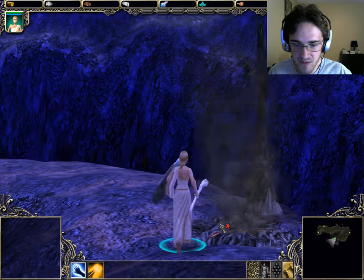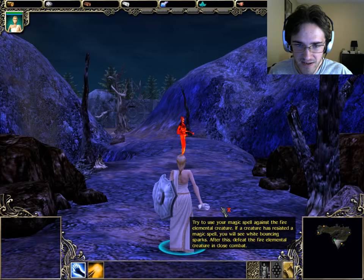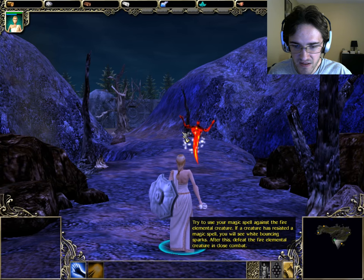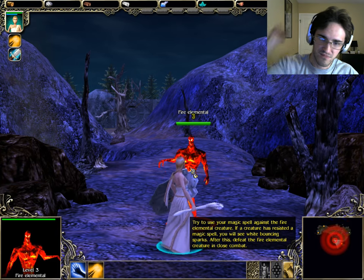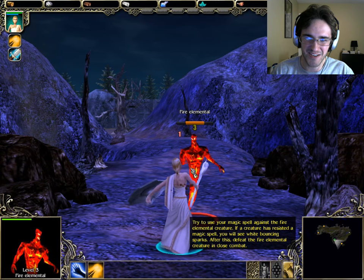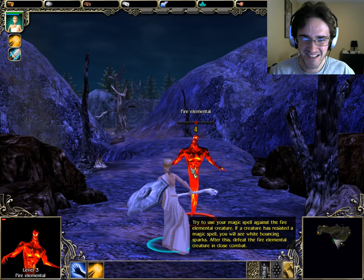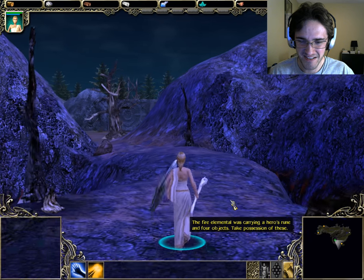Behind the next gate, a fire elemental creature awaits. This creature is completely resistant to your fire magic. Try to use your magic spell against the fire elemental creature — if the creature has resisted a magic spell, you will see white bouncing sparks. After this, defeat the fire elemental creature with melee. Get him! Smack! It's done — fire elemental defeated.